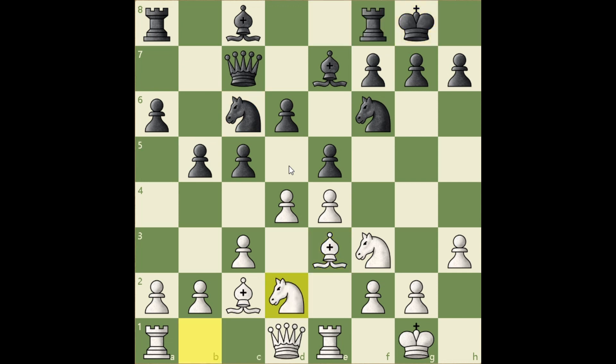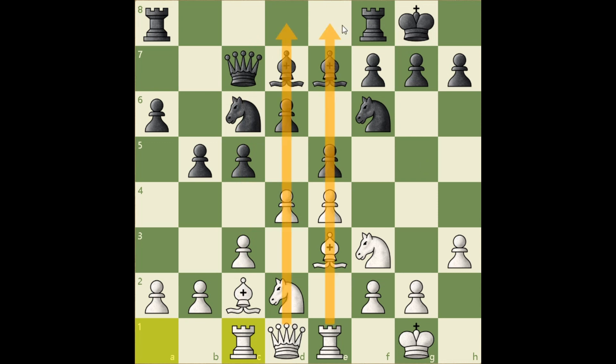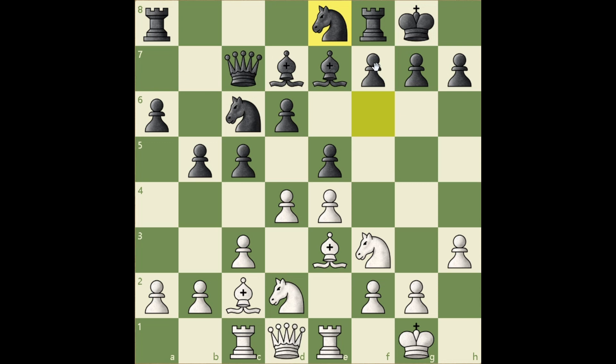Nb2d2, developing a knight. Bd7, also developing a piece. Rc1 — rooks belong to open files, but because there is not any at the moment, you should place them at files that are likely to be opened. In this case it's the c-file. Also, in a lot of cases, you cannot go wrong if you place them at the central files. Ne8, planning to advance the f-pawn, hitting the center and opening the f-file for the rook. Nf1, rerouting the knight to g3 and f5 — a beautiful outpost for the knight.